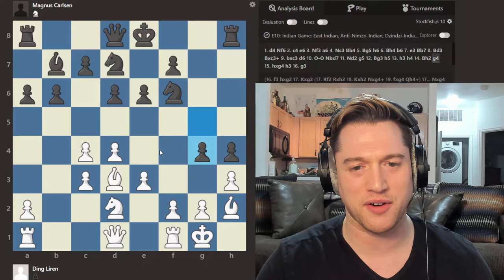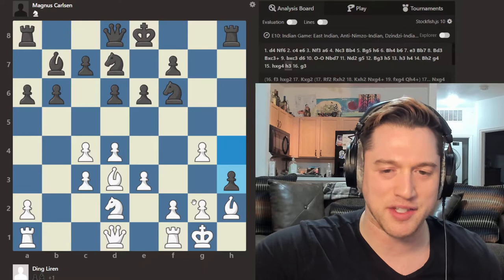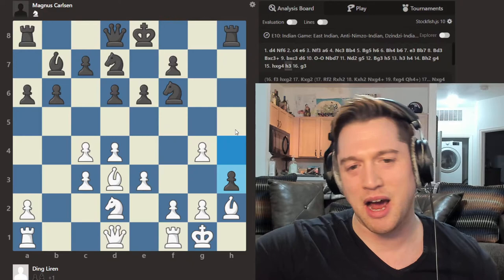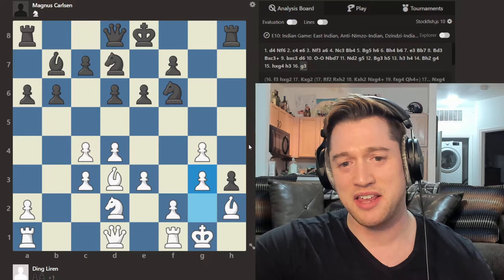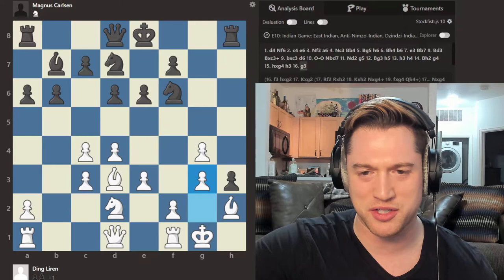Pawn to H3, then pawn H4 attacks the Bishop. The Bishop slides back and pawn G4 — the first sacrifice of the game. Pretty neat. Takes on H3. Now this is the first critical moment of the game. Ding has got to respond correctly. The immediate threat is we're threatening on G2, but how to handle that? Ding plays G3, and I was like, this is horrific looking — yes, we're stopping the threat, but what just happened to our poor Bishop? This just seems awful.